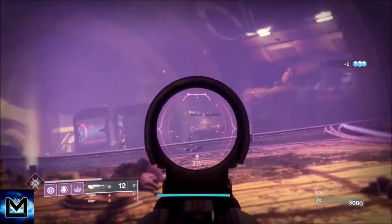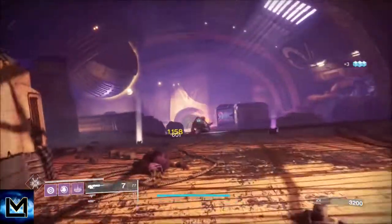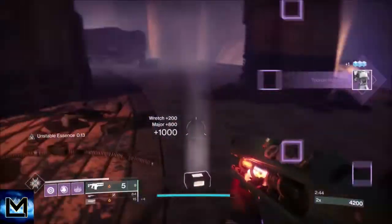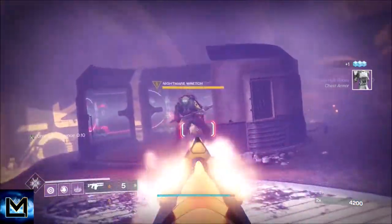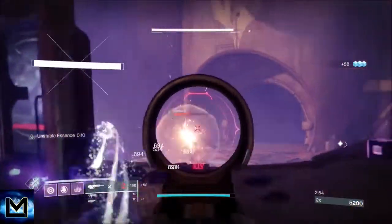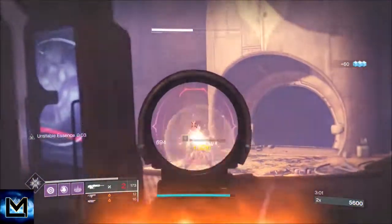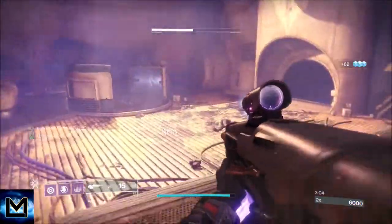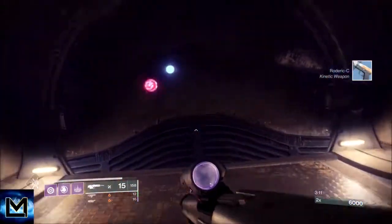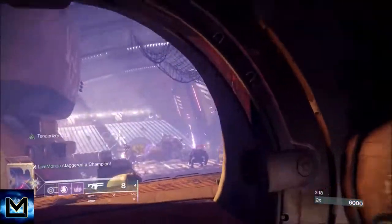As you can see we took down the first two ads and made it through. There are some trash ads and then two nightmares — one's going to push and one's going to sit back. You won't always get the same ads; it could be wretches or shanks. Shanks are a nightmare in this — honestly like turrets. You can see how fast the nightmares go down once you've got the orb buff.